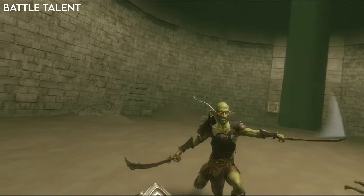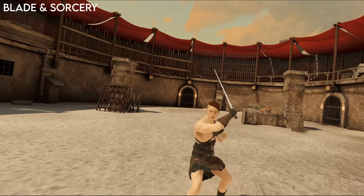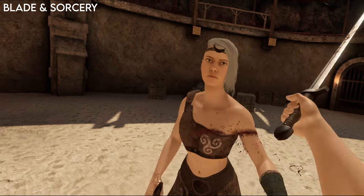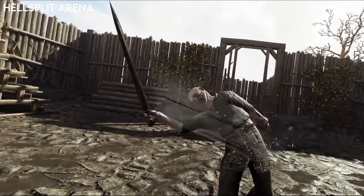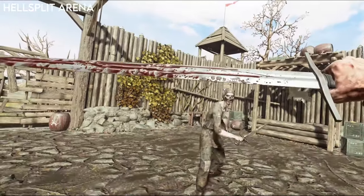Let's start with the most important part: the combat. First I'm going to compare slash attacks. These are effective in Blade and Sorcery to the head, but you don't get much reaction from the enemy. It can feel like it's making very little impact as the enemy only makes a little yelp but not much movement. The enemies react way more in Hellsplit Arena, with them staggering in the direction they get hit. It feels like you're really connecting with them, as they react well to hits.